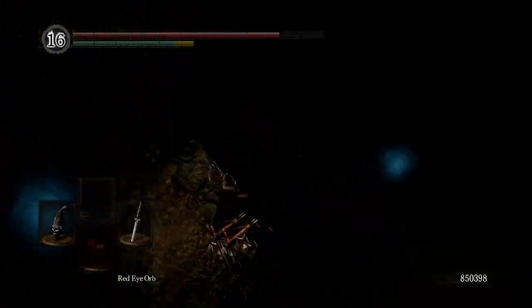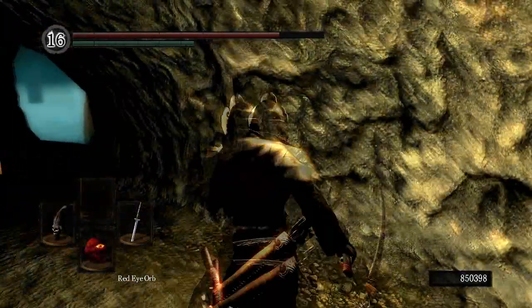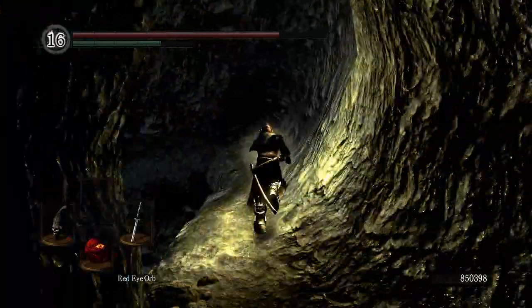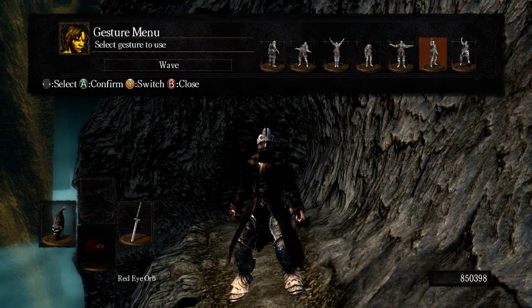Turn around, opposite way, roll off, and you're right here. Here's the ladder, and then you're home free — just straight sprint to Nito. And that is the quick and easy way to get to Gravelord Nito.